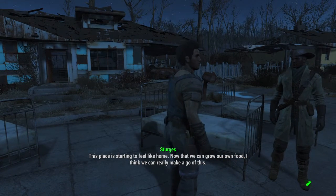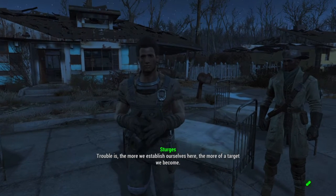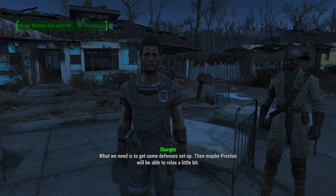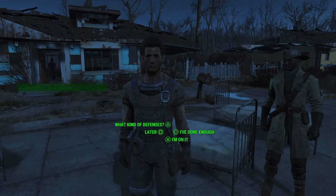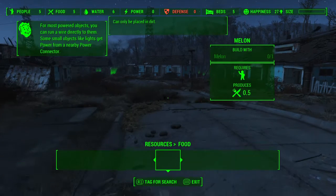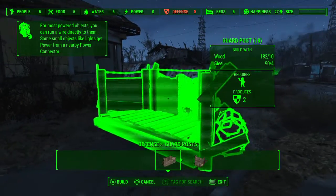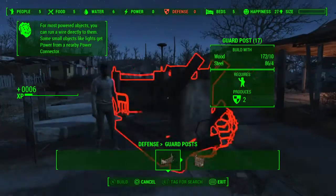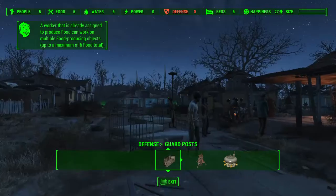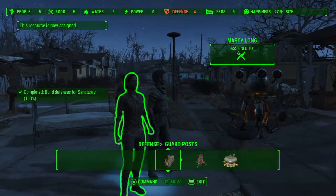Now this place is starting to feel like home. Now that we can grow our own food I think we can really make a go of this. Trouble is, the more we establish ourselves here, the more of a target we become. What we need is to get some defences set up. Cool, so now you want to go to defence. I will be going through this a lot more in my settlement building guide, so just be aware of that.